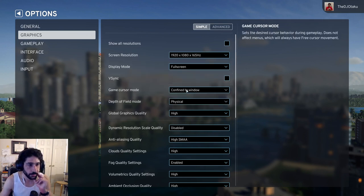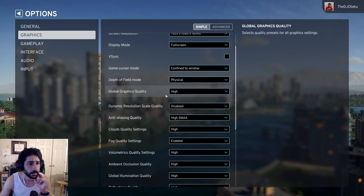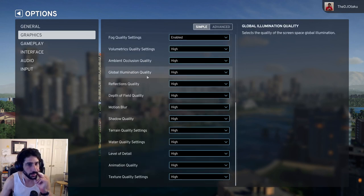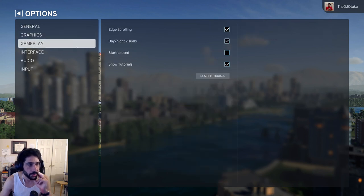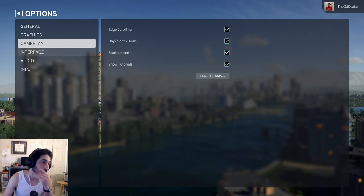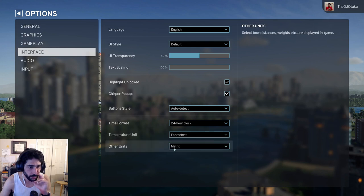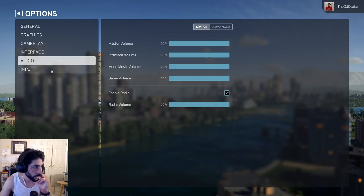I'll leave the cursor confined to window for now. Many of these settings I may want to eventually lower - I feel like for my computer it probably shouldn't be that high, but I'm going to go with their defaults. Start paused. Let's go with Fahrenheit - you guys and your customary units. Video looks good as is so far.